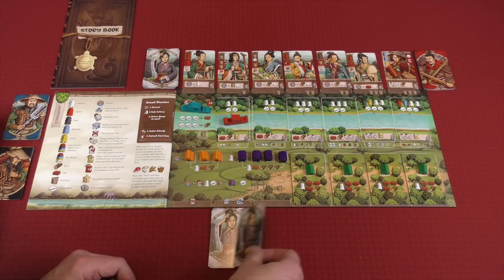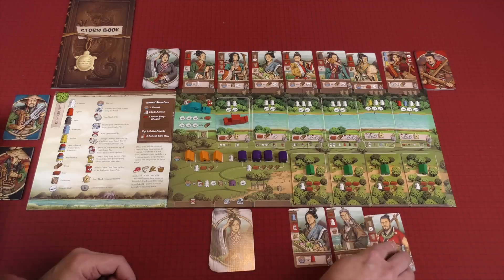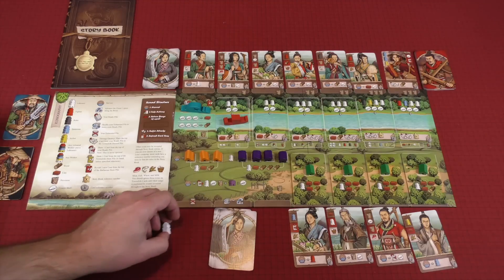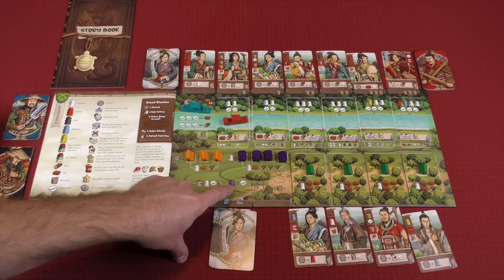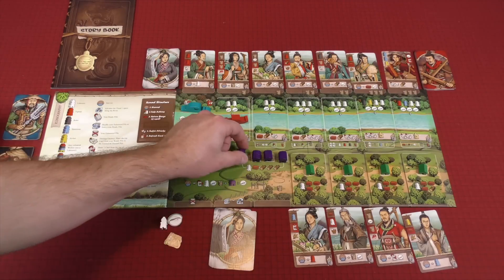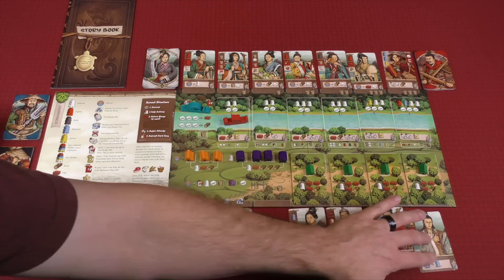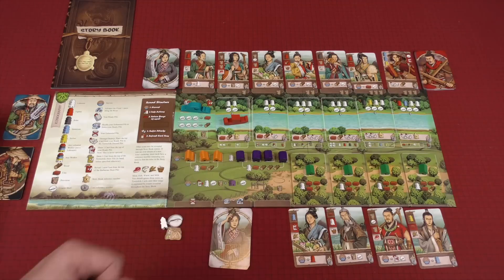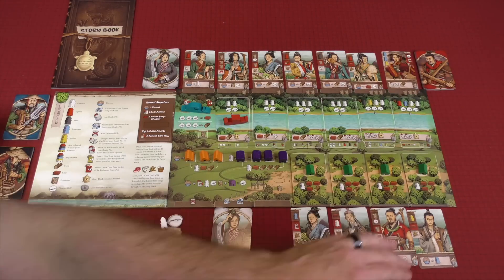You're going to get four cards from the top of your ready pile, one white worker which is a laborer, one cowrie shell, and one provision. As you build these buildings, for each one you build, you're going to be getting more cowrie shells during your harvest. The harvest is basically you'll always get these base things, and then as you progress throughout the game, there are other items you can add to your harvest to make that a more beneficial portion.